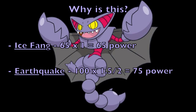Normally Gliscors do run Stone Edge over Ice Fang, but we used Ice Fang just for test purposes. That's pretty much it for this video — I hope you enjoyed this tutorial on using STAB and how to use it effectively in battle, because I see a lot of people think that because their non-STAB attacks will be super effective, they will use those over their STAB attacks, which in reality will be doing more damage. Take care as always, and goodbye.